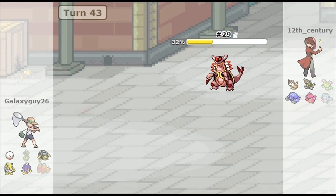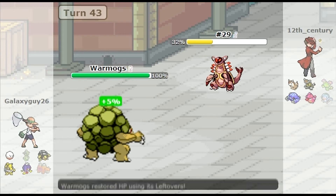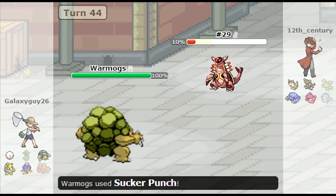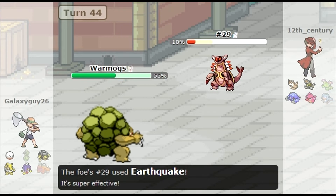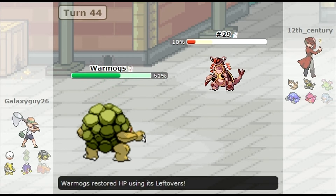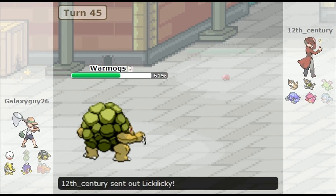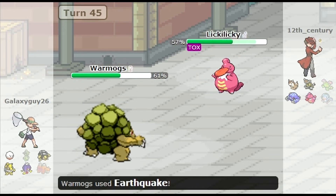He brings in his Amoonguss. I'm going to go in with my Wormog because I resist its Dual STAB and all that. I'm going to go for Rock Head, or do I go for Earthquake? I'll go for Sucker Punch — I'm not sure why. I should have gone for Earthquake there. I should have just kept Sucker Punch hidden because that could have been useful later, but now I'm probably going to go for Earthquake anyway.